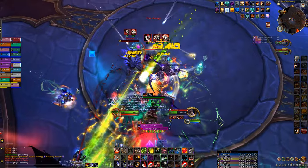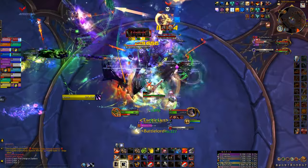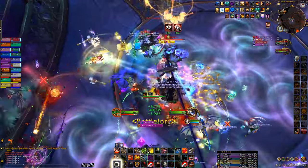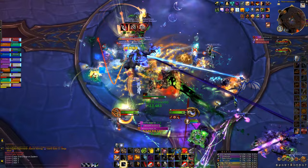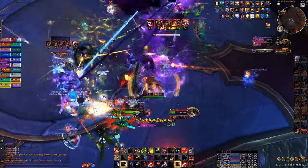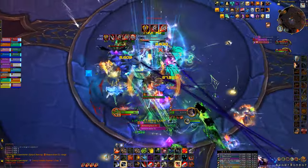The second boss comes down at 50% and we're going to immediately Bloodlust here. I'm going to throw up Sweeping Strikes. By the way, I'm playing the standard single target build except I'm running the Improved Sweeping Strikes talent with it. Once he does his little charge, we're going to get back on Neldris and pop our potion — we didn't use it on the pull, we were waiting for the Bloodlust phase.